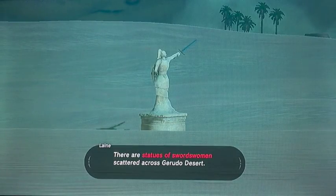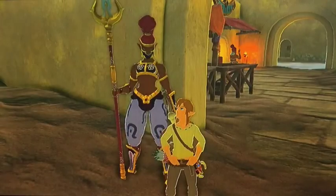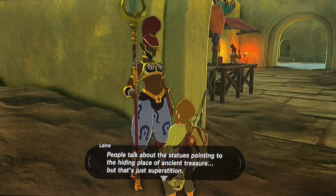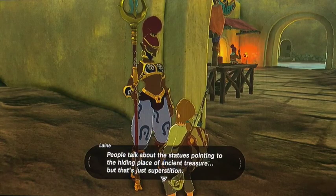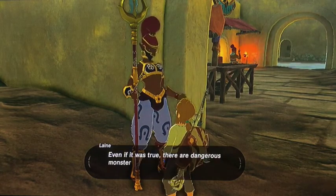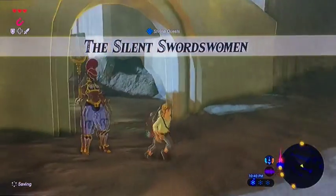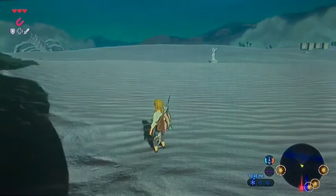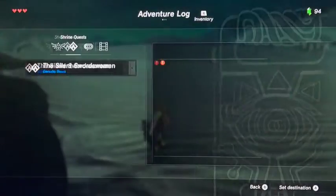There are statues of a swordsman scattered across the Gerudo desert — remnants of the region's past. He's quite a tall NPC. He talks about statues pointing to the hiding place of ancient treasure, but says that's just superstition. Even if true, there are dangerous monsters in the sandstorm and he wouldn't risk it. With that, a new quest called 'The Silent Swordsman' becomes our main objective for today.